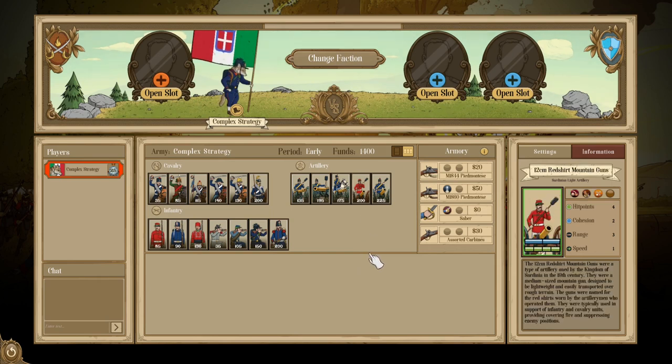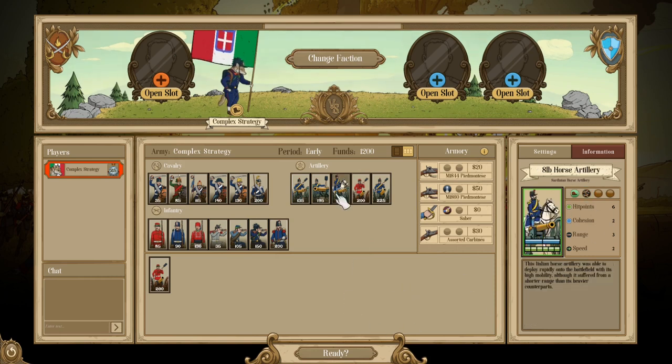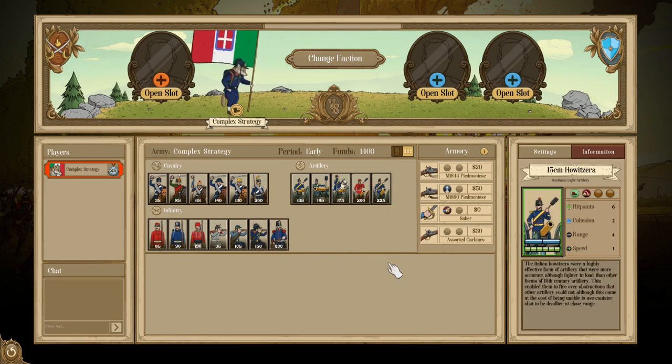The 12-centimeter Redshirt Mountain Gun is probably the standout artillery piece within the Italian roster. Although extremely low in health and cohesion, it has Indirect Fire, Rugged, and Efficiency — and notably doesn't have Cumbersome. This means it is very effective at moving, dismounting, setting up, and shooting, giving it a lot of range and flexibility. You can plant this in a forest and it can be very, very powerful. The lack of Cumbersome makes it a high-value piece, and Efficiency drives that up even more.